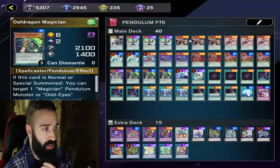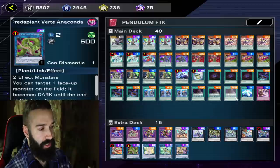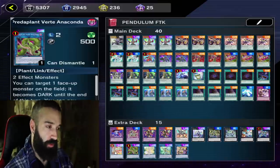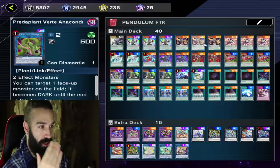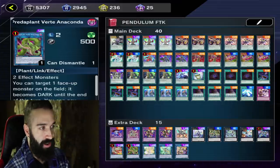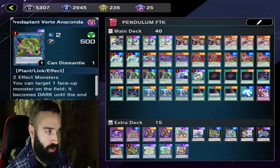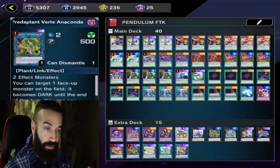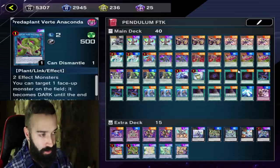OAF Dragon is your best low scale. If you see too many pendulum scales that aren't Dark, it doesn't matter because of Verte. Double Star, Pengraph searches, and Pen Call — Pen Call does conflict with Electrum and does conflict with Wisdom, but it doesn't matter because you want maximum consistency. If you have both Pen Call and Sorcerer, or Pen Call and Sorcerer together, scale Pend Sorcerer instead of OAF Dragon so Electrum can keep popping Pend Sorcerer for value.